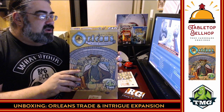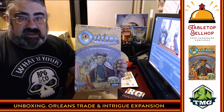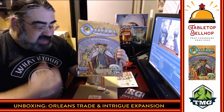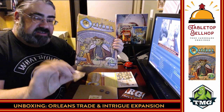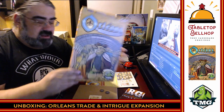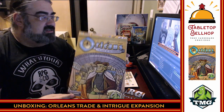So that was Orléans from Tasty Minstrel Games and Dip Games — the second expansion, Trade and Intrigue. Adds four new modules to the game. Component quality is exactly what I would expect from Orléans: a bunch of cards, some nice cardboard that's extremely well cut, perfect thickness — not too thick, not too thin. Looks interesting, looks great. I don't have anything bad to say about this.